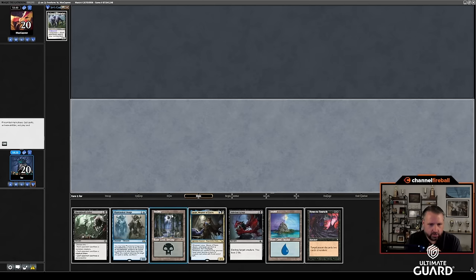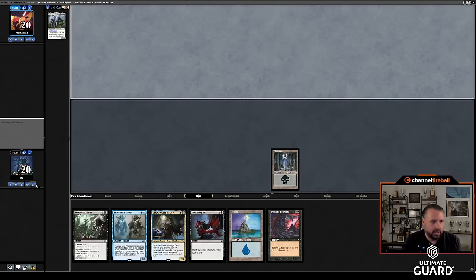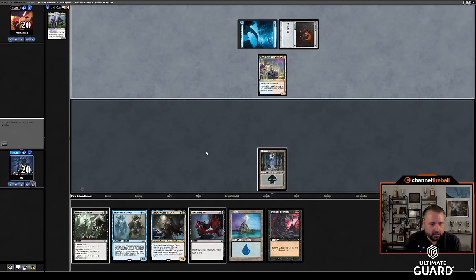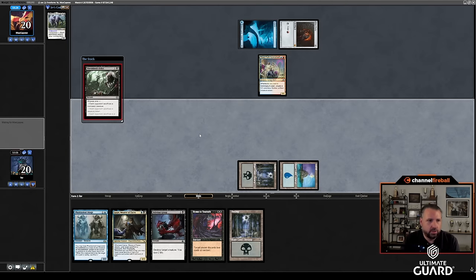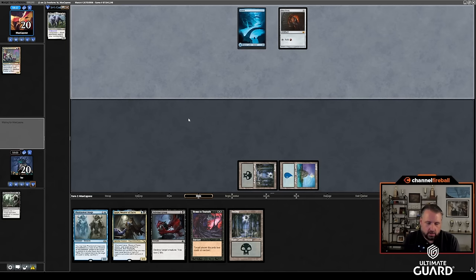I like this hand — no second Swamp yet, but it's on its way. Turn one Swamp, turn two Lazav. I really hope I draw a Swamp specifically so I can Hymn and then attack with Lazav and get value. Don't like that — don't like this at all. I'm going to have to kill that. I don't want that thing making tokens. Shield's Edict or Infernal Grasp — I think Shield's Edict — if I get Dazed or Force of Negation that would be annoying.